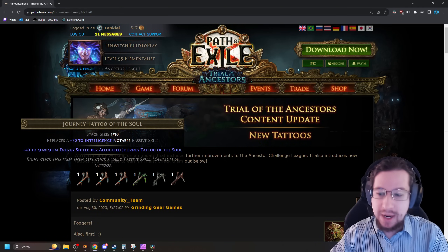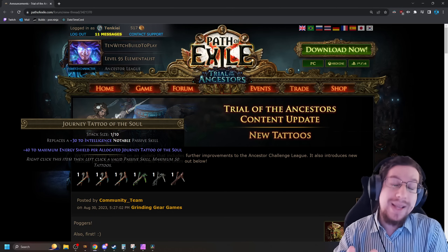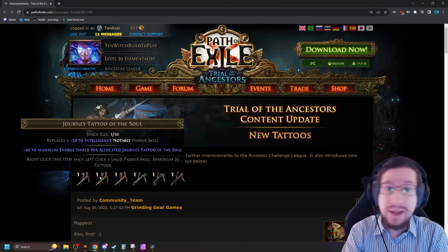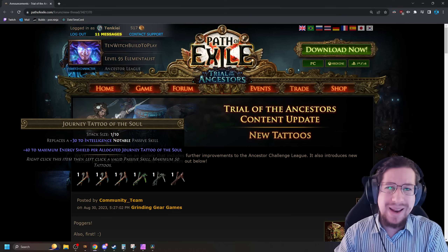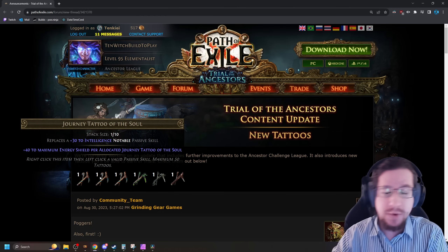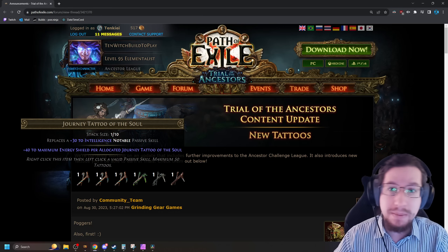Next up, we've got Journey Tattoo of the Soul. Works the same way but replaces Intelligence with Energy Shield. This one is a little bit less useful to me. On the one hand, you get the more powerful bonus of the 40 base being multiplied by increases to Maximum Energy Shield. On the other hand, you don't really get access to easy Intelligence nodes up at the top of the tree, which is where a lot of Energy Shield builds are. But if you're doing this on, say, an ES stacking Juggernaut, all of a sudden this becomes a very compelling offer.